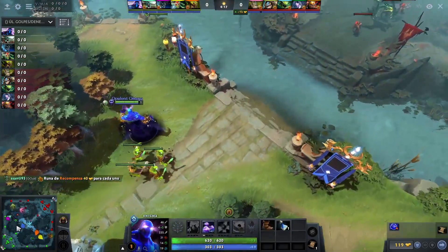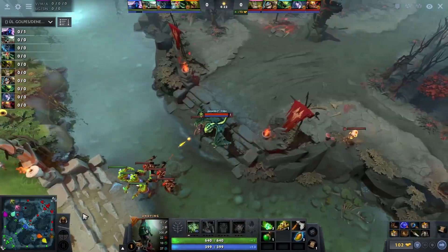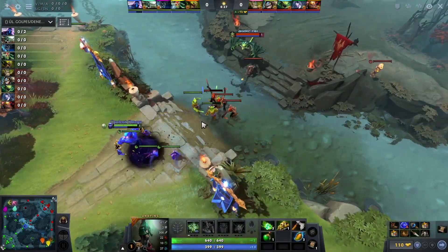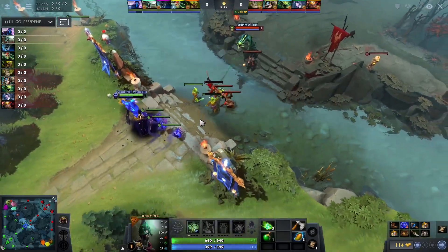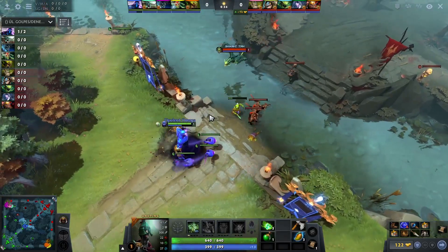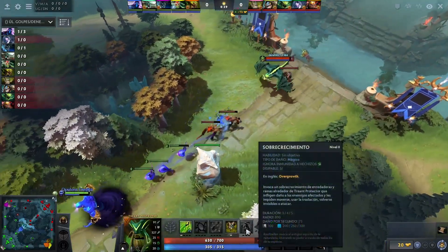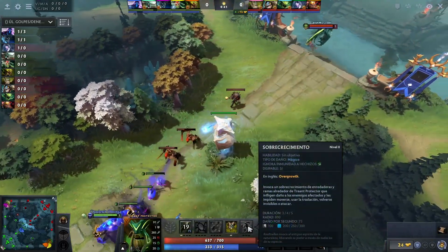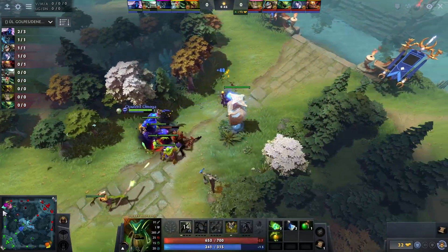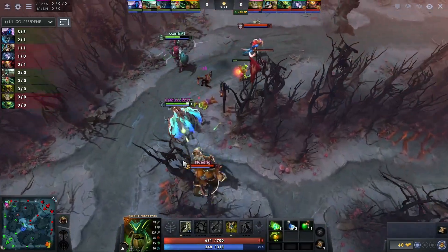Okay, so it's gonna be Enigma mid, with Visage and Undying over top, and Venomancer as the 5 supporting Dusa. Enigma core is pretty fun, can do a lot of work. You get fast levels, fast blink dagger, and you can have quite a bit of impact. Though, Overgrowth should be able to cancel Black Hole if you get close enough and aren't caught in it already, so the Enigma will have to be aware of that.